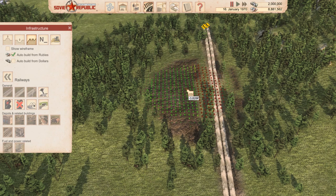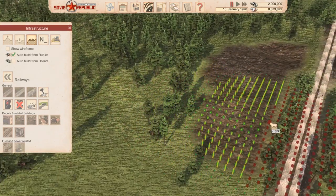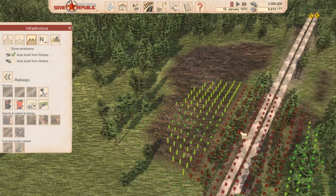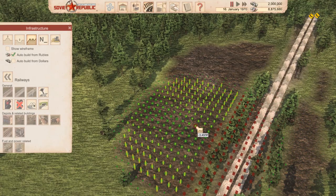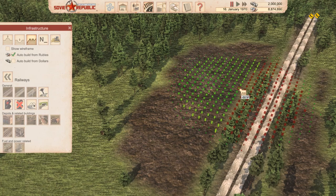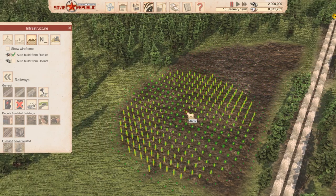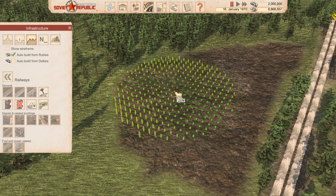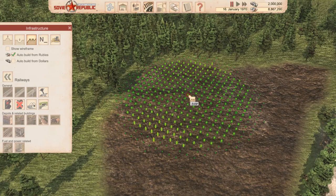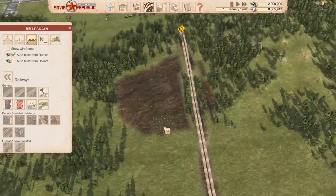The other thing we have to do is actually build a little power supply system for our railway track as well. That's not going to be too much trouble - I just have to replace one of these straightaways with a different kind of building. That's pretty good and flat. Hopefully we'll have an easy time getting the tracks in.